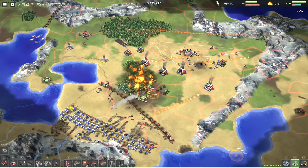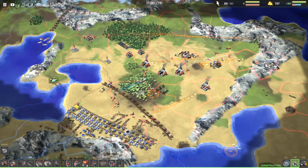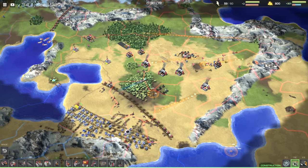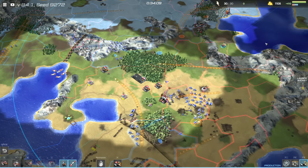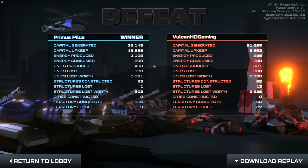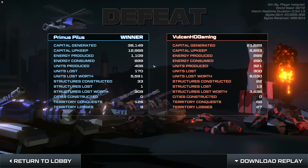Using all of this knowledge of units, buildings and commands, the ultimate objective is to completely annihilate your enemy. Currently it is encouraged to surrender if you know you are losing, since it can extend the game for an unreasonable amount of time otherwise. Other win conditions like territory control are planned in the future.